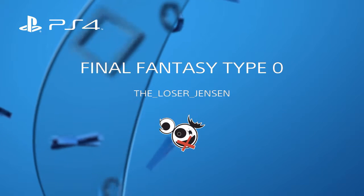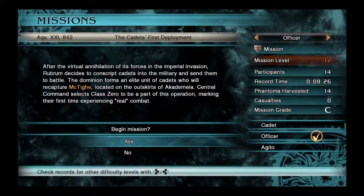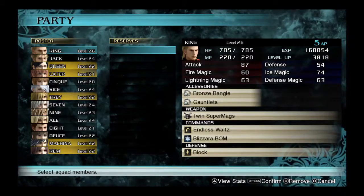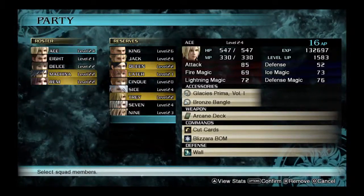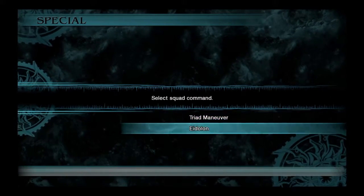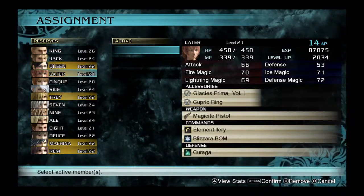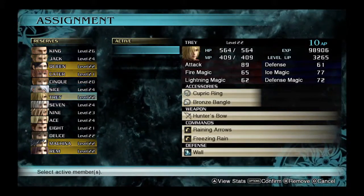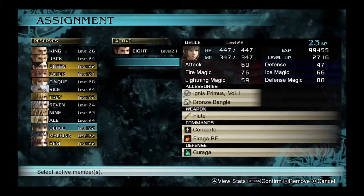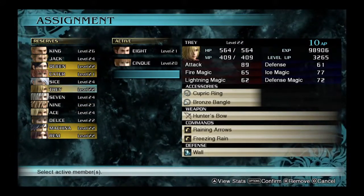Hey everybody, this is loser Jensen here. I'm playing Final Fantasy Type-0 today — this is the first dungeon you come across. I've leveled up my characters so I'm showing you a quick run through; it shouldn't take too long. I accidentally clicked 'accept help from other squads' when forming my team, which I didn't mean to — I just wanted to use my three characters — but it really didn't slow me down.